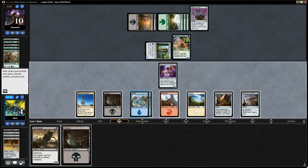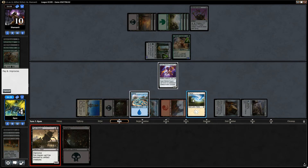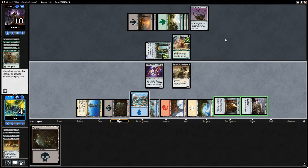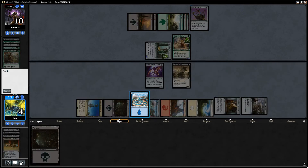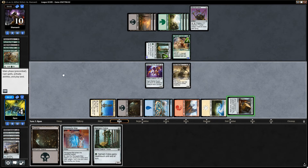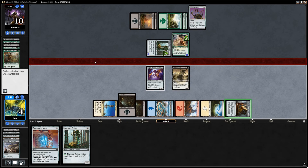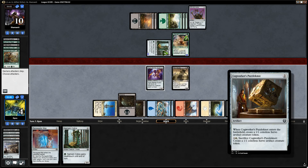That's a really good draw from our opponent - that's not what I want to see. You know what? I probably should have left open White and cracked the Cogworkers. That's what I should have done. I should have done that differently - I made a big mistake. That'll cost us the game. I'm not sure how I win this. It would have been bad either way, but at least if I had left White open and not cracked the Implement, I could have played the land and cracked the Cogworkers.